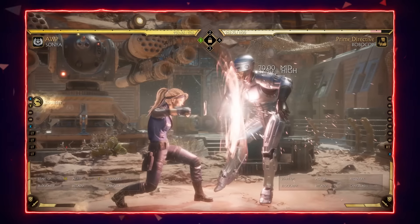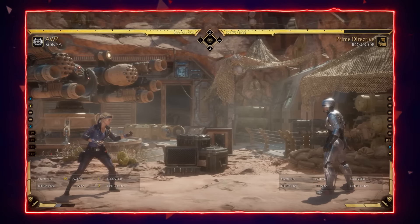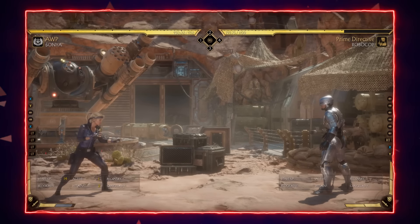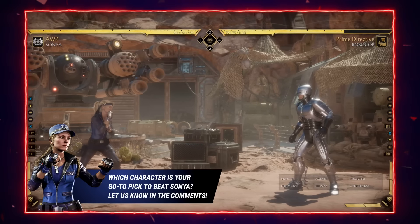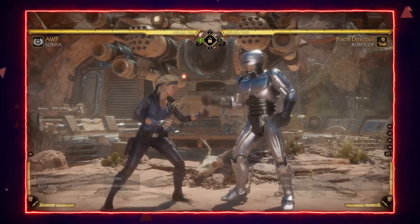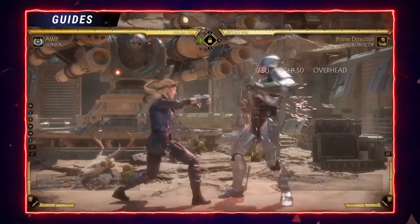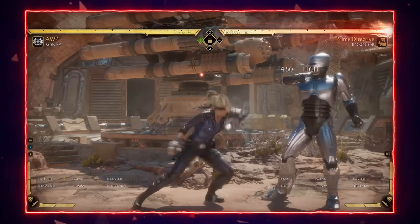There is a little bit of risk, but more importantly make sure you have the punish down for the full string, because you can actually get more damage since the full string is even more minus at minus 14. Punishing her low is also pretty straightforward — most Sonya players will go into her back forward four leg sweep, which is even more punishable at minus 19, so you can get lots of damage from it.